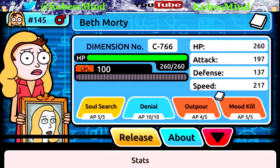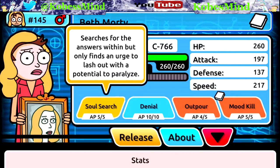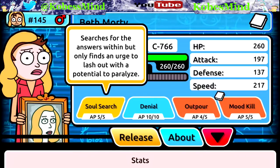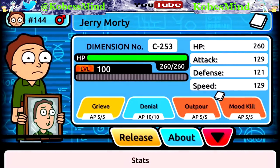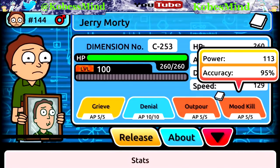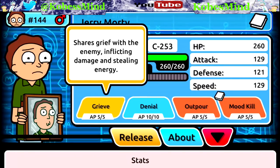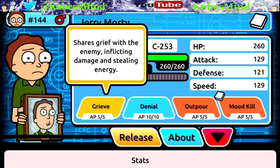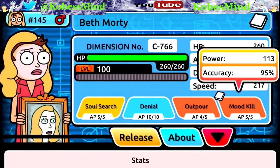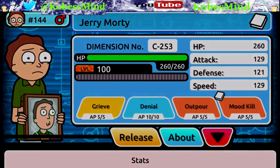Let's check out Beth - she has a lot higher HP at level 100. Mood Kill is 113 power, Outpour is 120 power - both very good attacks. Soul Search searches for the answers within but only finds an urge to lash out, with a potential to paralyze. Let's check out Jerry - he has the same HP, Mood Kill at 113 power, Outpour at 120 power, and then Grieve, which shares grief with the enemy inflicting damage and stealing energy.